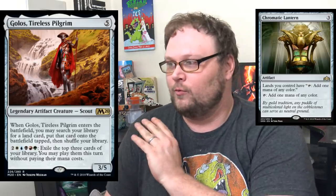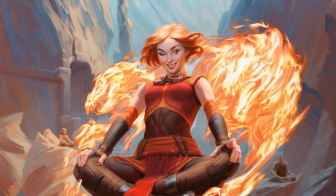In Chromatic Black, if you have your Chromatic Lantern out, it's super easy to activate Golos's ability, sometimes multiple times in a turn in the late game. It's just an insane mana sink that lets you play spells for free. It could also see play in Chromatic Green — Nissa is a card, and this looks very good and easy to activate in that deck too. It just dodges so much important removal in the format and fetches any land, giving it a lot of playability.